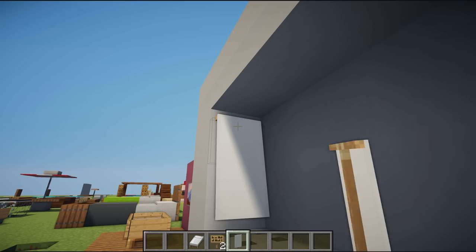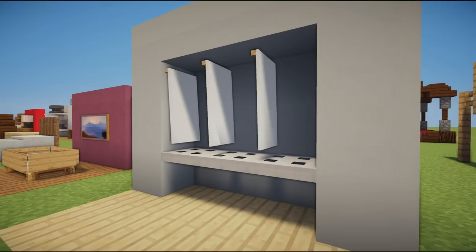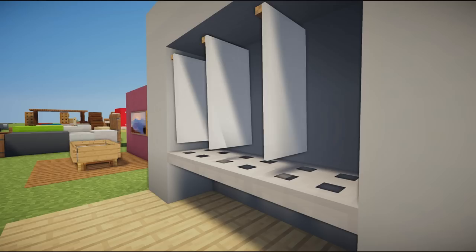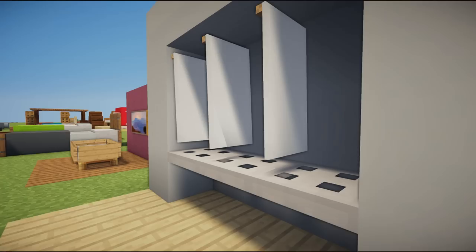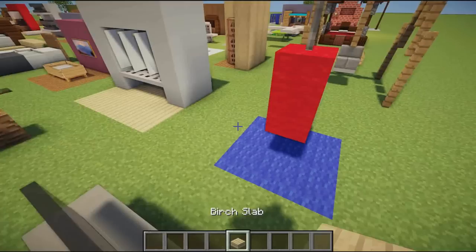Next up we have an awesome wardrobe design using banners and iron trap doors. You can shift-click and place the banners — they have a little gap between them and look like they're hanging from a wardrobe. It's a very nice design if you haven't got much space and want to build your wardrobe into the wall. With a shaders mod you can see them swaying, which looks very realistic.